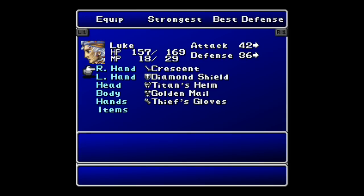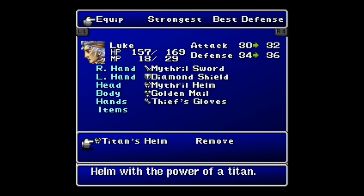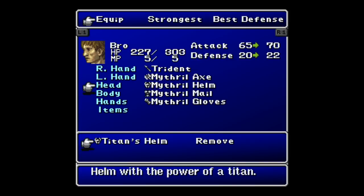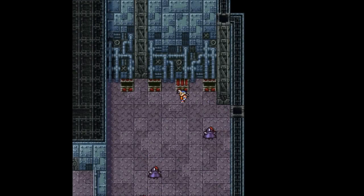And then we get the Titan's Helm over here. Screw the Crescent. Where's that Missile Sword? Yeah, it's got the power of a Titan — it increases attack and defense. So I don't want to put it on him; I want to put it on Bro. Now it's time for you. I know what's inside you and I'm scared, but I'm going to do this anyways.